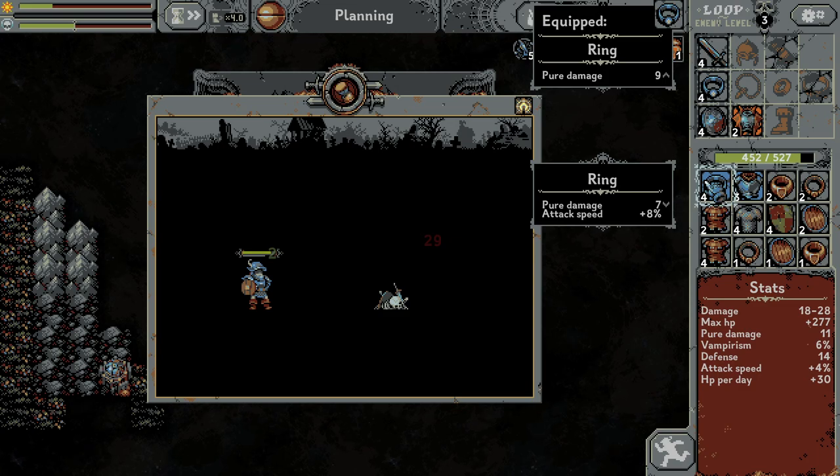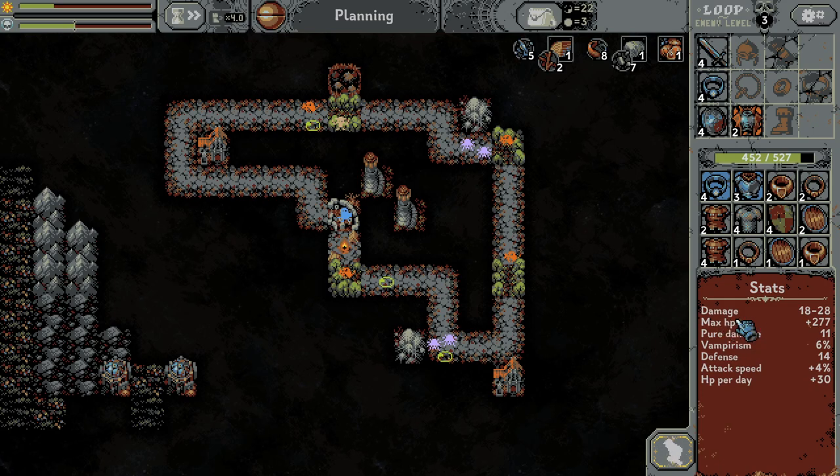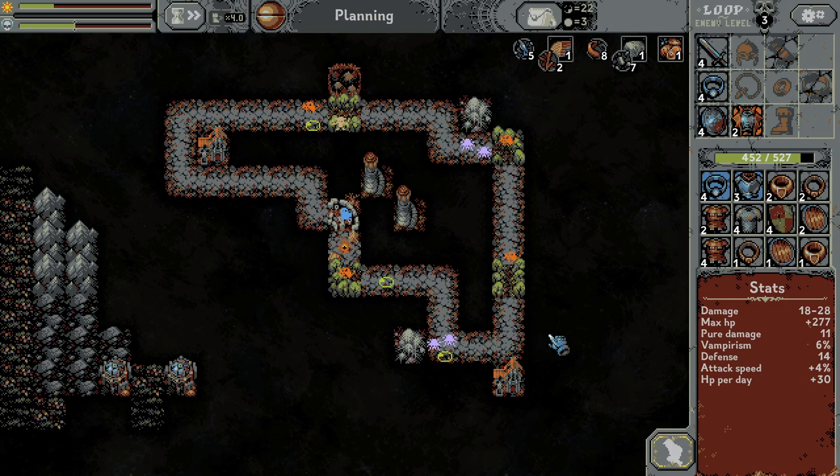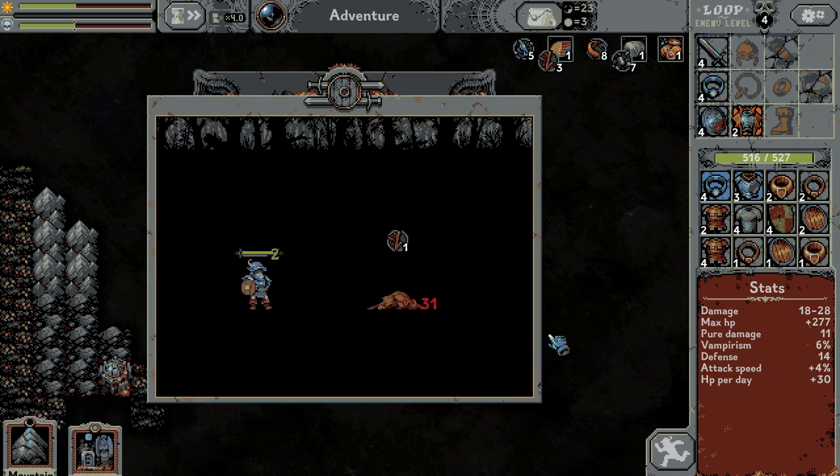Do I want the attack speed? 80%. I don't know if it'll be worth it. Let's look at the stats — damage, HP, pure damage, vampire defense, attack speed, max HP per day. No, I guess we are fine. Yeah, so this loop is going definitely way better.